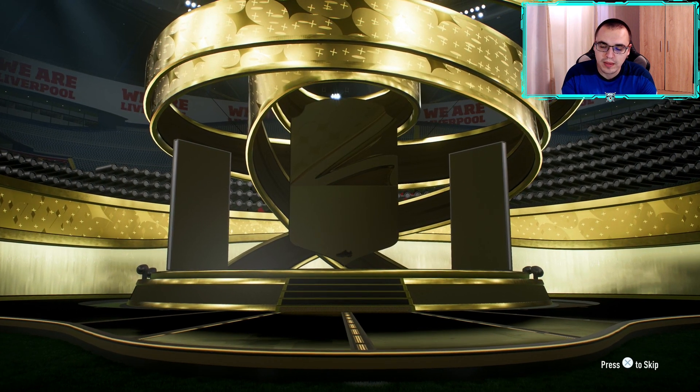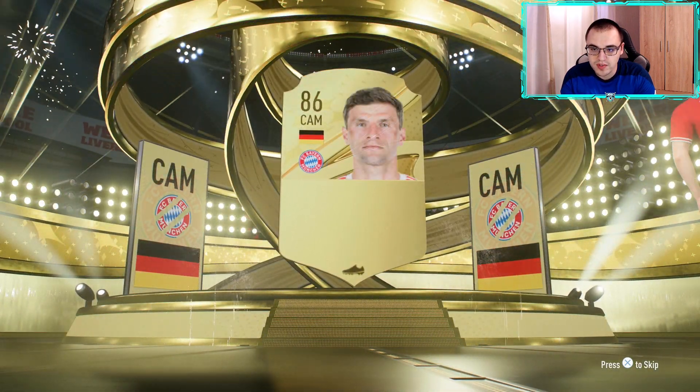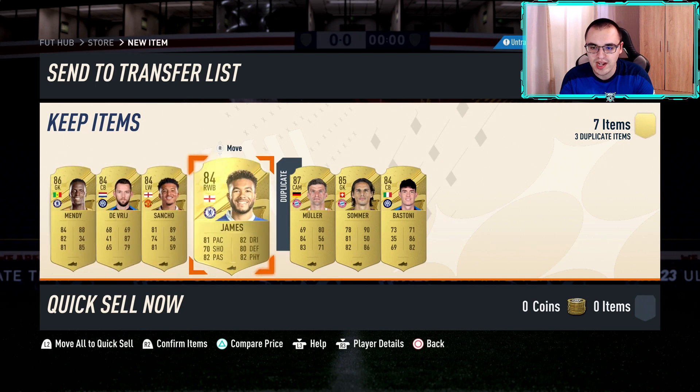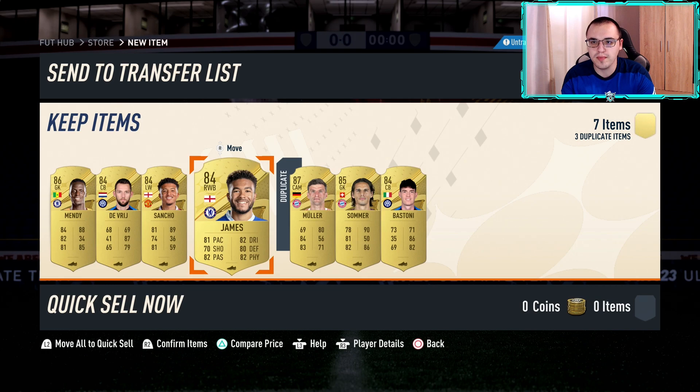This is the last 84 plus pack — an 84 times 7. Can we get back-to-back shapeshifters? Not at the front — that's Thomas Muller again, we'll have to put him in an SBC. No such luck behind him either. We have Muller, Zommer and Bastoni to put in an SBC.